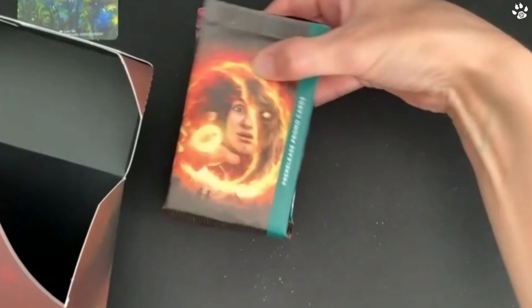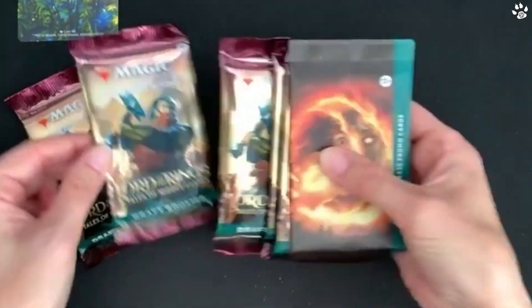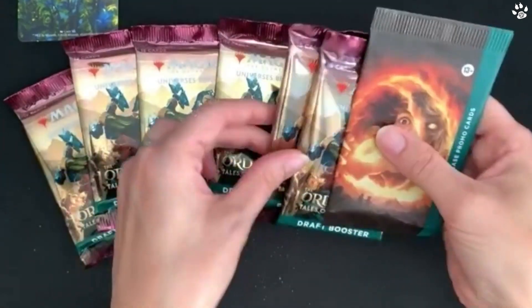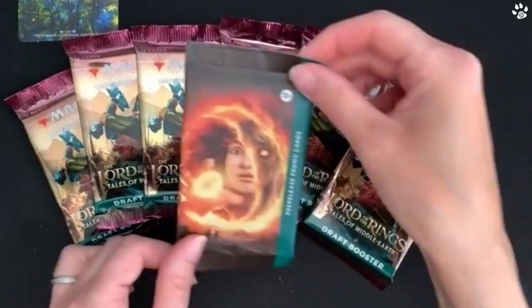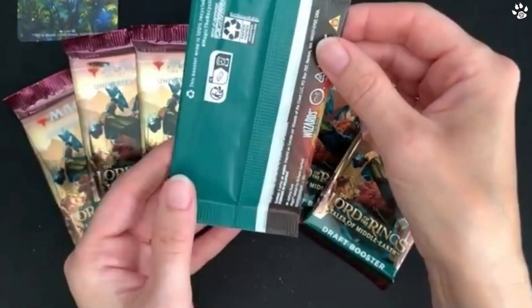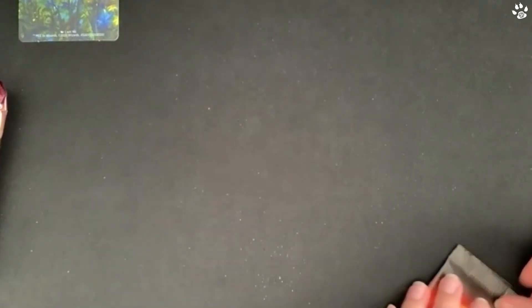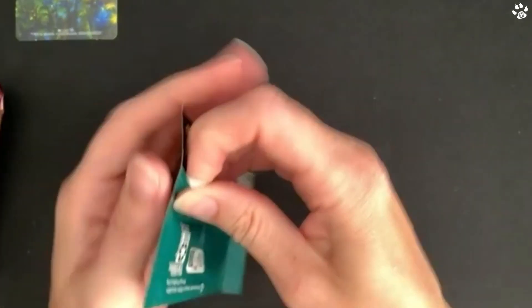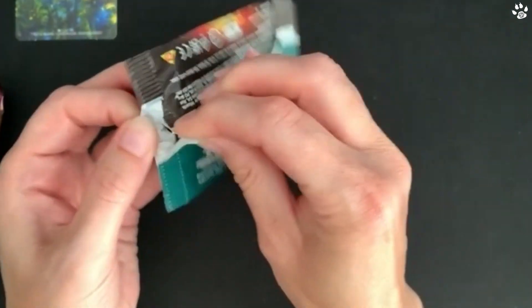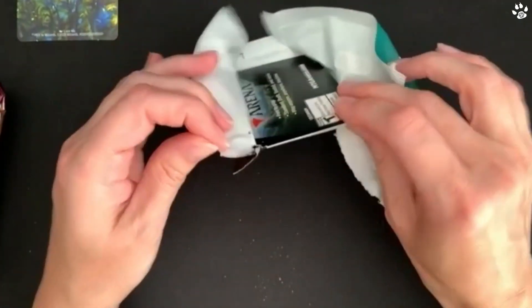Pulling everything out, we have two, three, four, five, six packs, and then this one has the pre-release promo cards in it, again using the Frodo artwork. I'll start by opening this promo pack first and leave the other packs for a minute. Let's have a look inside - this contains the pre-release cards.